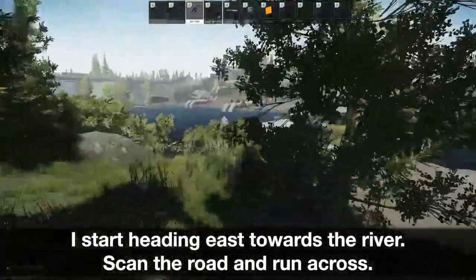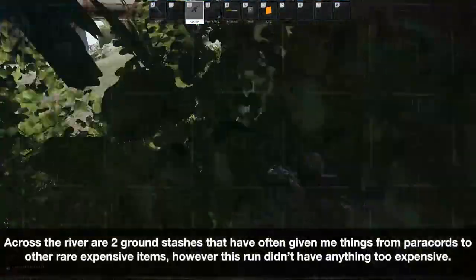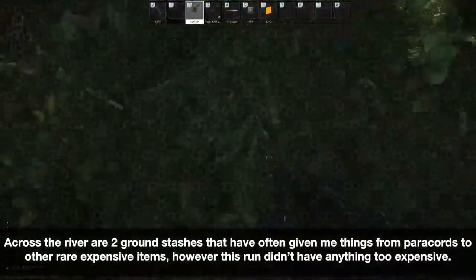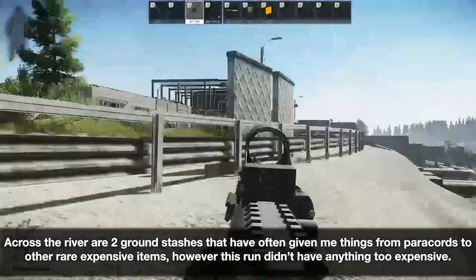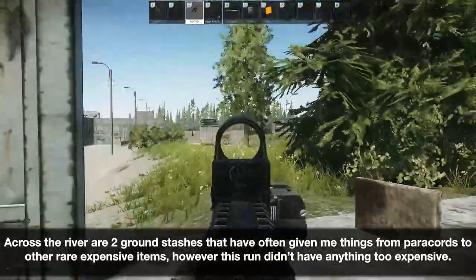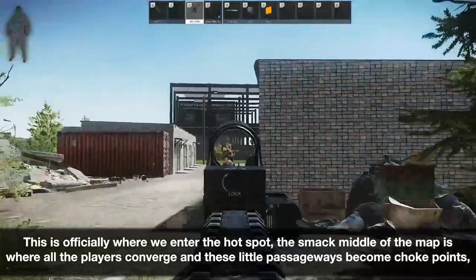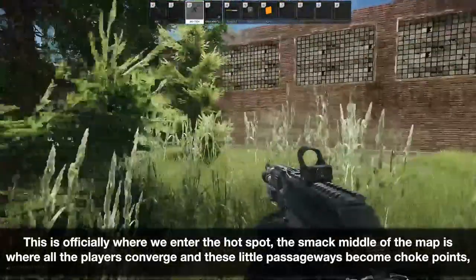I start heading east towards the river. Scan the road and run across. Across the river are two ground stashes that have often given me things from paracords to other rare expensive items, however this run didn't have anything too expensive. This is officially where we enter the hotspot — the smack middle of the map is where all the players converge and these little passageways become choke points.